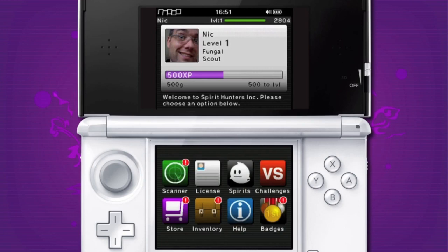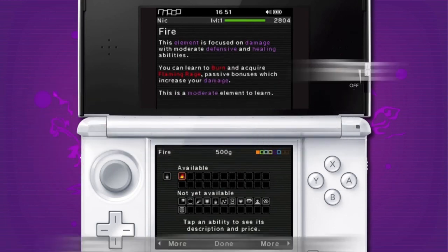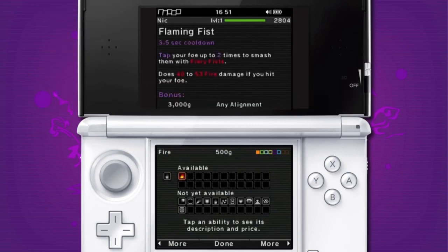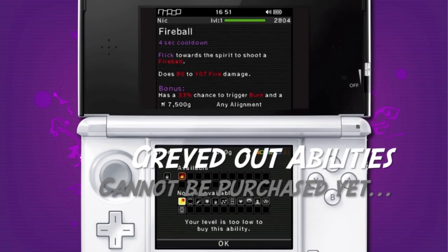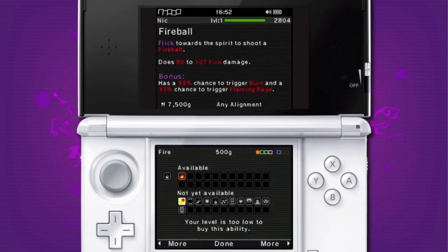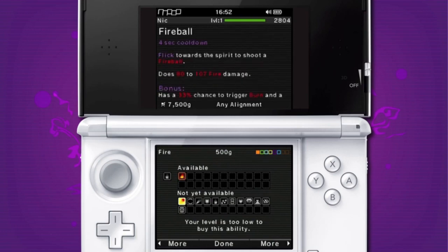The store is where you go to buy new abilities, and there's an awful lot of different abilities. At the start of the game I can only buy one from each element. We're in the fire area of the shop at the moment, and you can see that Flaming Fist is available to purchase. On the bottom part of the screen, you can see all these greyed out abilities — things like Fireball. I can't buy that yet; it's 7,500 golders and I need to be level 11. So I'm going to have to level up before I can purchase that ability.